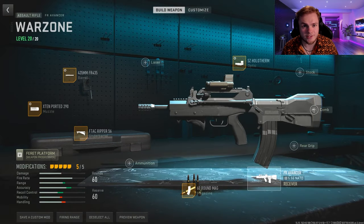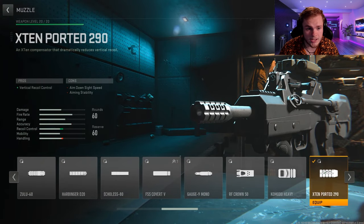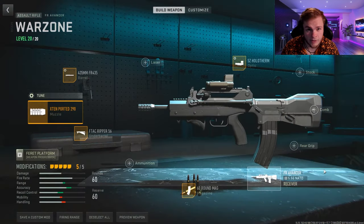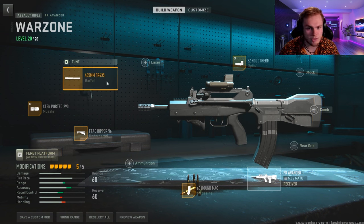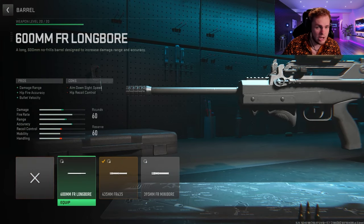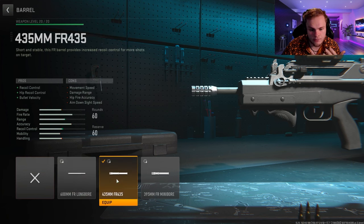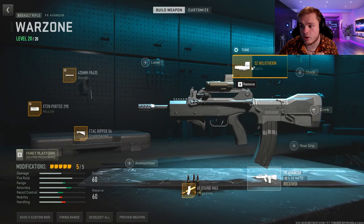Making our way to the next weapon, the FR Avancer assault rifle. We're going to do the muzzle: the X10 Per 290 Muzzle, which helps with recoil control since this gun has a lot of recoil — that's why I recommend it for mid-range. Then for the barrel we're doing the FR 435mm Barrel. You can use the 600mm if you want for more damage range, but I prefer the 435. The optic is the SZ Holotherm.